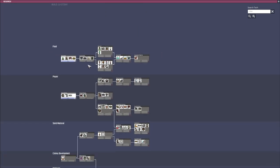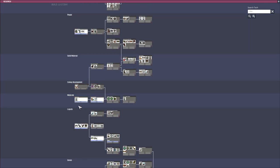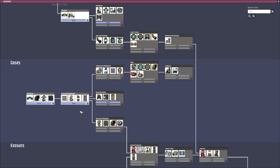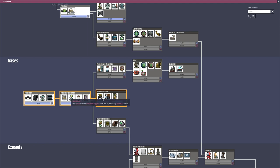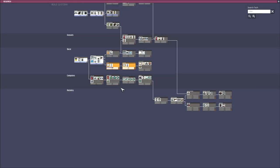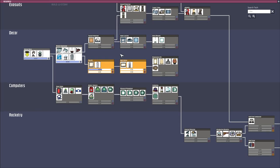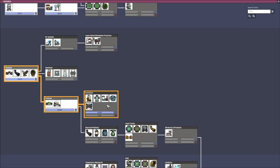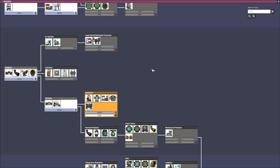We needed the thing that would turn polluted oxygen into normal oxygen, or at least help reduce polluted oxygen. Looking for that - where would it be? It would be in gases. Deodorizer - yes, this is it! We have it, we can do that now. Great. And now we need to research water filtration - right here, distillation. Now let's get that going, that is what we'll be doing for now.